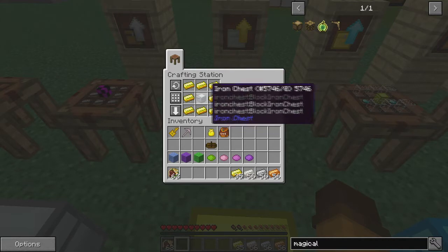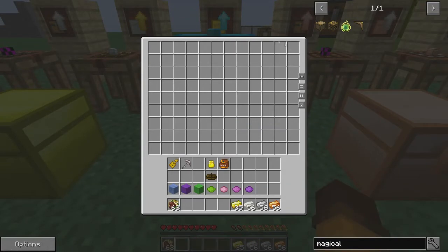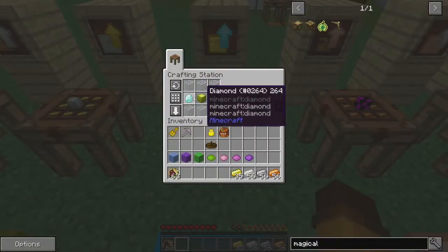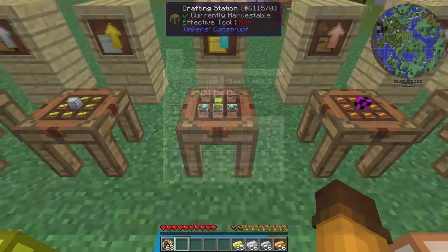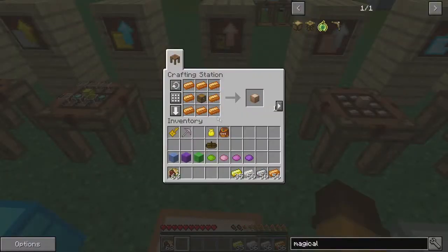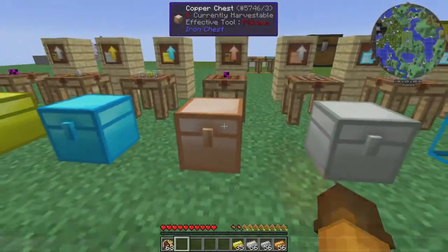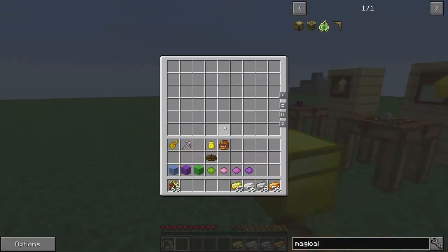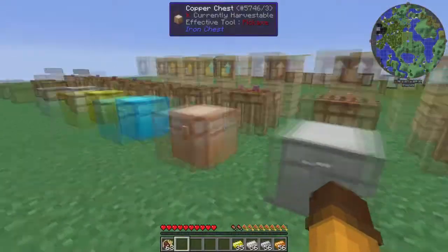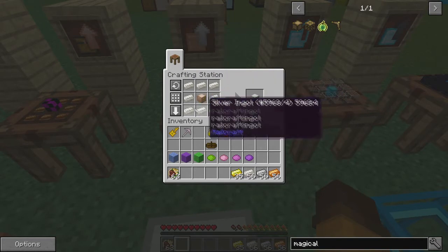This is a gold chest — a little bit bigger. You can make it with an iron chest in the middle and eight pieces of gold. For a diamond chest, which holds quite a lot, you need a gold chest, two diamonds, and some glass. For a copper chest, you need a chest in the middle with eight copper all around — it holds about the same as an iron chest. This is a silver chest, which is about the same as the gold, and it takes a copper chest with silver all around.